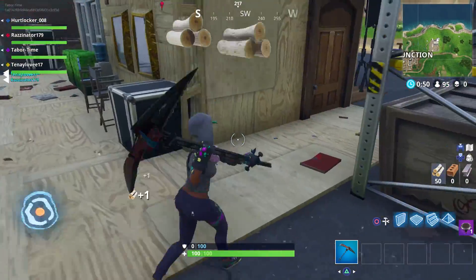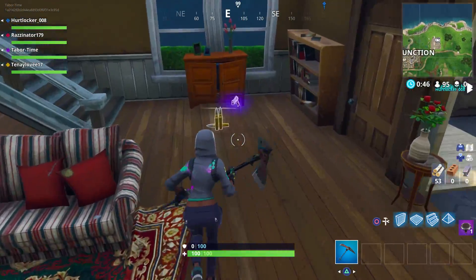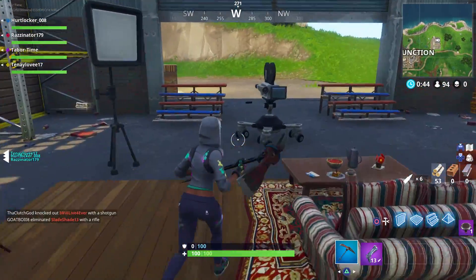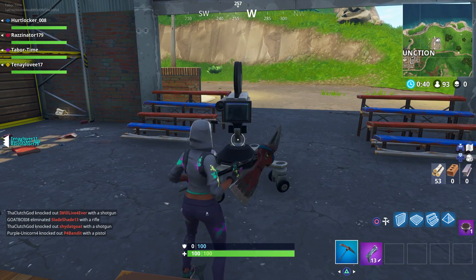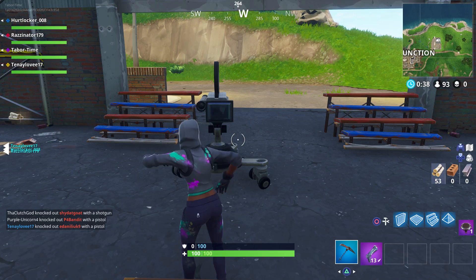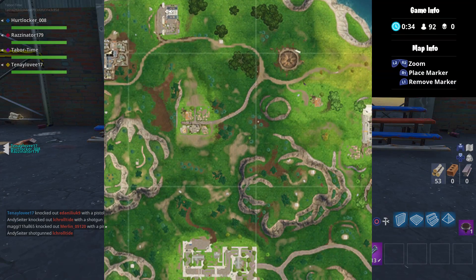North of this area, slightly east, or just to the right of Junk Junction, you'll find the newly revised studio set. This area was previously found at the larger factory spot. It's the largest building you want to go in, which contains a TV show living room set. The camera is set up right in front of the living room, so pretend you're on a rerun of Family Matters and do your best Steve Urkel dance here.